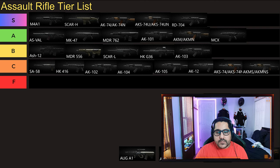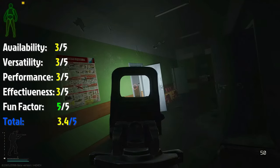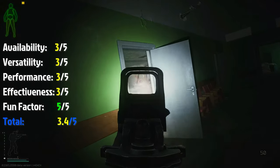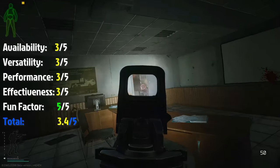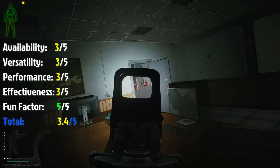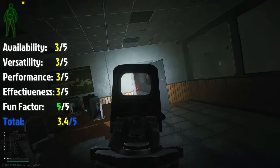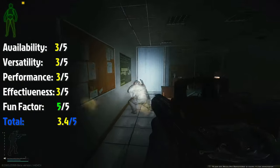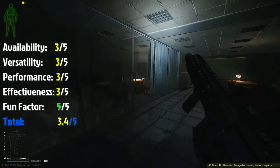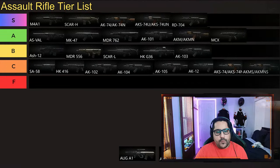Then we have the MCX. This is a .300 Blackout gun — the only one in the game that uses that caliber. It's a great gun, really close to the M4. It's not as versatile as the M4, so it's not that great for longer ranges, but at close to medium range it performs just like the M4 — just with a different caliber.